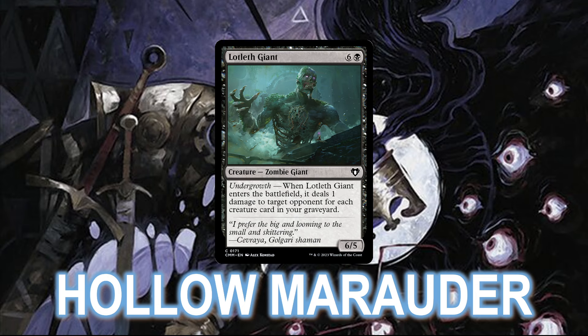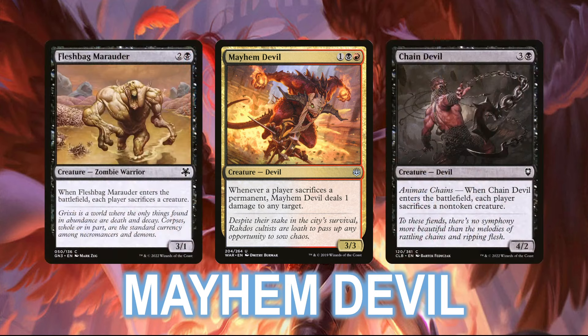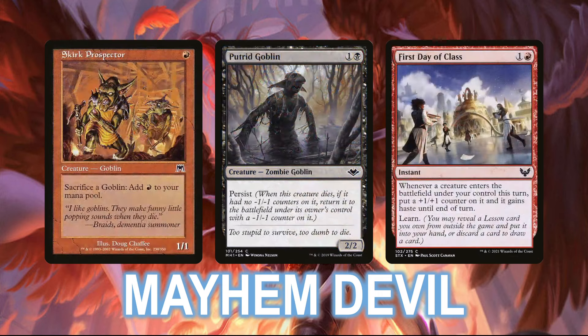Finally, we have one last deck to talk about, and that's Mayhem Devil. This is a deck that, as you might expect, leans heavily on the format's sacrifice effects, with creatures like Fleshbag Marauder and Chain Devil not only killing off a creature from each of your opponents, but also giving you several Mayhem Devil triggers to deal damage divided up as you see fit. As has been the theme of this tournament, this deck is also running a combo of its own, this time the Mogworts combo from 60-card Pauper. Basically, with a Skirk Prospector and Putrid Goblin in play, you can cast First Day of Class, which will give any creature entering the battlefield under your control this turn a +1/+1 counter.